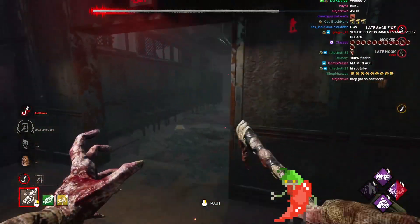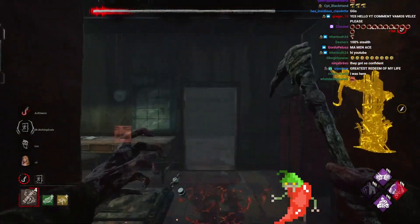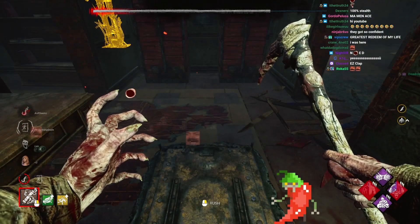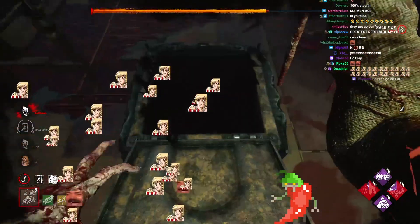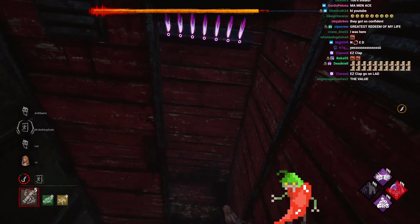Okay, that's another one on Death Hook — it's the last one. Where could she be? The last time I saw her was inside here. The hatch is here. Wouldn't surprise me if she's in one of these two lockers — I'm going to try and close it. This is intense; we're also Insidious right now, so she'd have no idea.